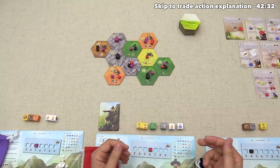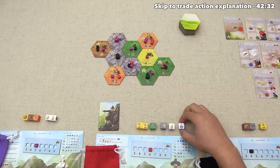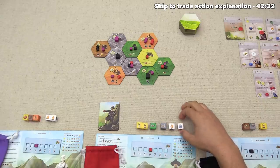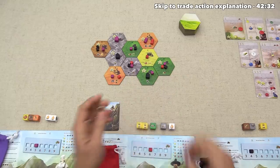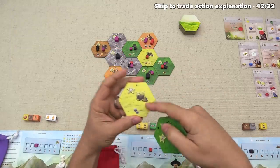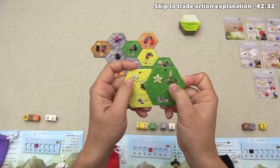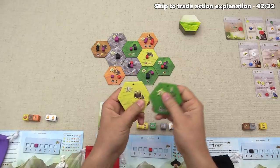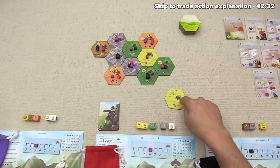Action phase begins with red going first. They rolled five icons but no pioneer hats or resources, so no roll manipulation. They use a single explore icon plus the Scouts bonus to draw two tiles. Options: a yellow tile giving an immediate bonus action and three points to controller, or a six-point tile with a factory making wood. Red likes the yellow tile and places it, discarding the other.